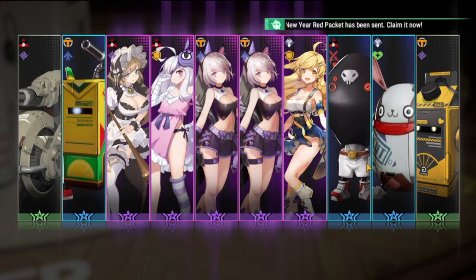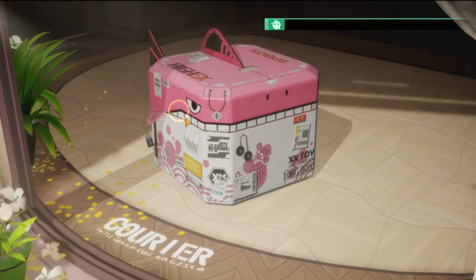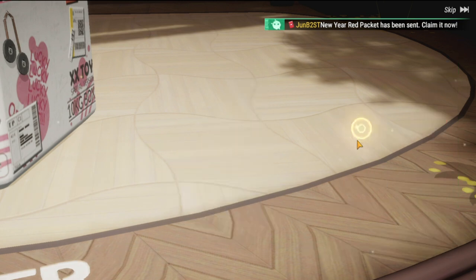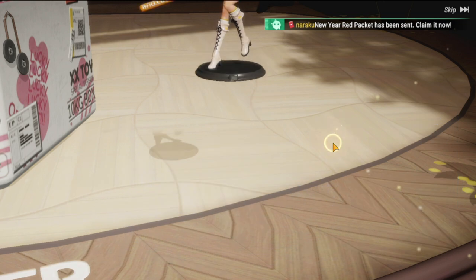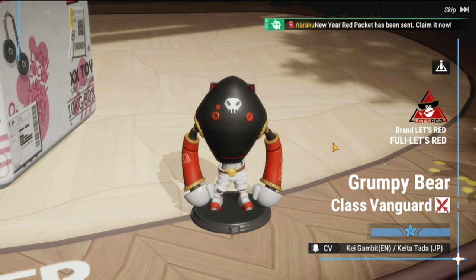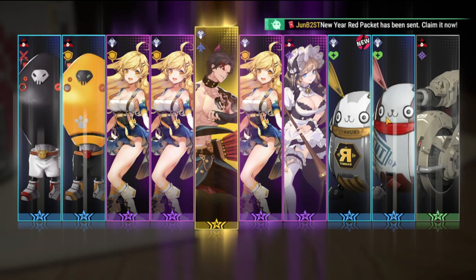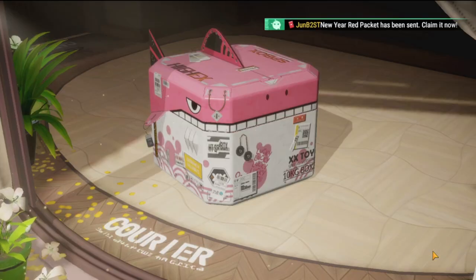The first pull yields nothing, so let's try another box. Here's our first yellow — let's slowly milk this. And another Yuki, so the next one is definitely yellow. Let's see if it's her... it's not, it's LuBu. I'll take LuBu any time of the day.